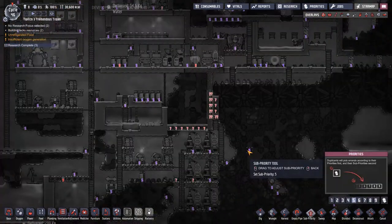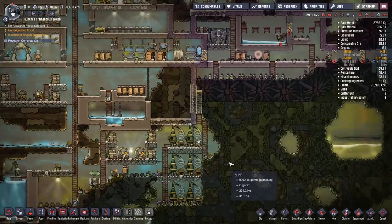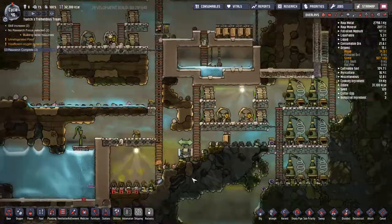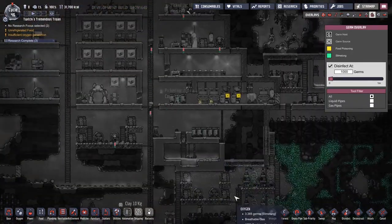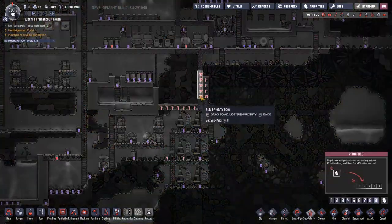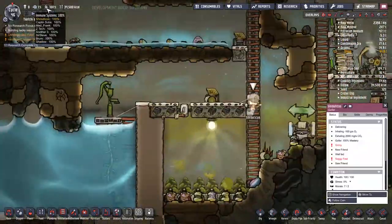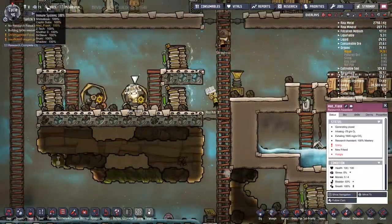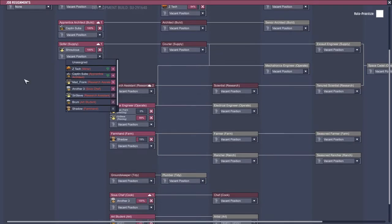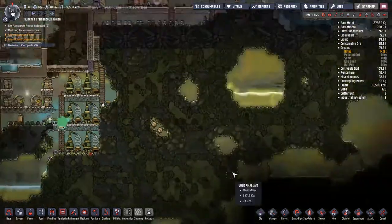I'm starting to lay down the groundwork for expanding the water tank. There's a lot of water up to the top left and I think we'll just let gravity help out - we need to get our duplicates in and digging down. There's a bit of a polluted oxygen problem down by the algae terrariums, but this is actually by design. There's been discussion about doubling your oxygen output by letting polluted water sit and outgas as polluted oxygen, then converting that to normal oxygen with algae deodorizers. It's just catching up quicker than the deodorizer, but that's all part of the process.